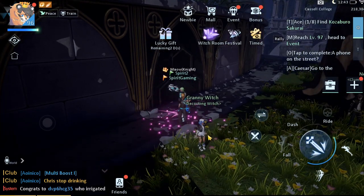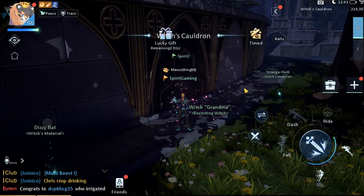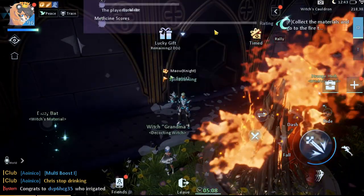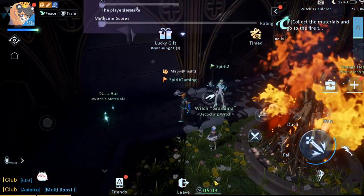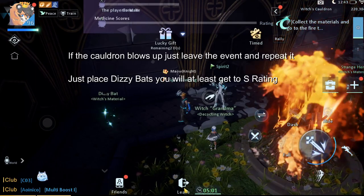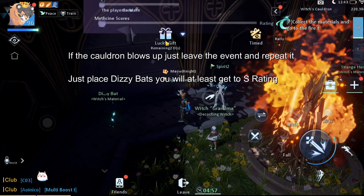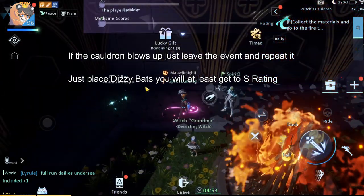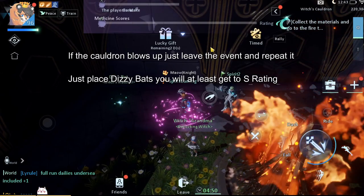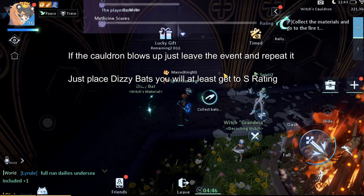For the guide it's gonna be pretty simple about the witch's cauldron event, so just follow these steps and you'll probably get SS rating most of the times. One thing to note is that if the cauldron blows up by any chance, you can just press leave and the reward won't be given to you, and you can just go in the witch's cauldron event again and get SS rating. The easiest way to get SS rating is to just place dizzy bats in the fireplace.